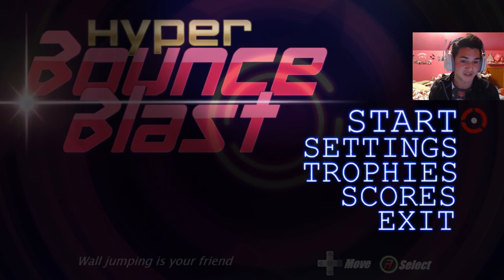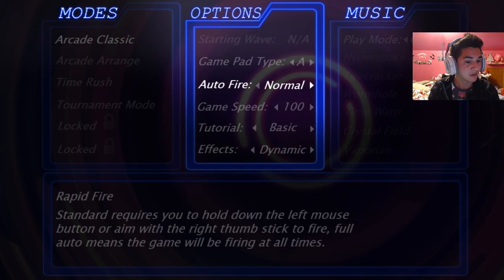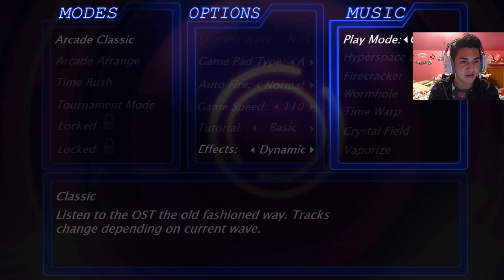I haven't played yet — I started the game just to figure out where I wanted to put the camera. But other than that, I think I'm just gonna go in classic mode. Gamepad — why is it so dark in the bottom? Auto fire sounds good. Game speed — you can play at 200. I'm gonna go a little bit faster. Tutorial — we'll keep that on. Apply various effects — we'll go dynamic. And music tracks depend on the current wave, so let's just do classic for now.